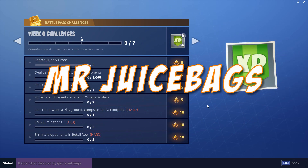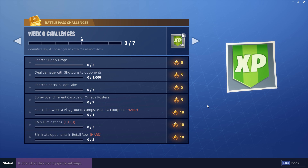What's going on everyone? Juicebags here and welcome back to some Fortnite Battle Royale. Week six has just unlocked only moments ago and this week one of our challenges is to search between a playground, a campsite, and a footprint. This is going to be a 10 star challenge that will unlock a full level on our battle pass.